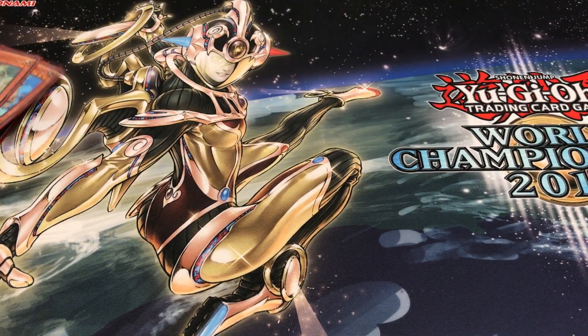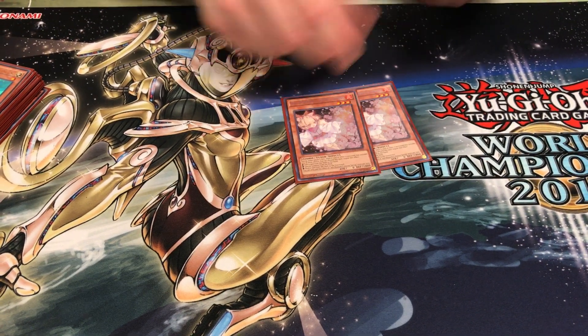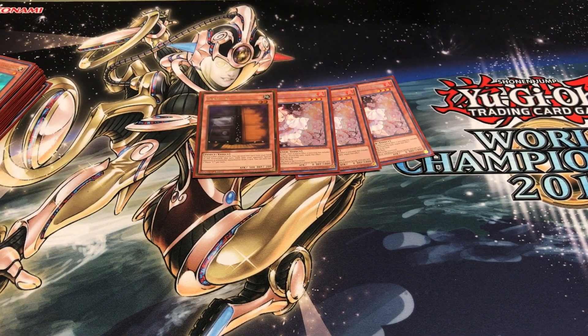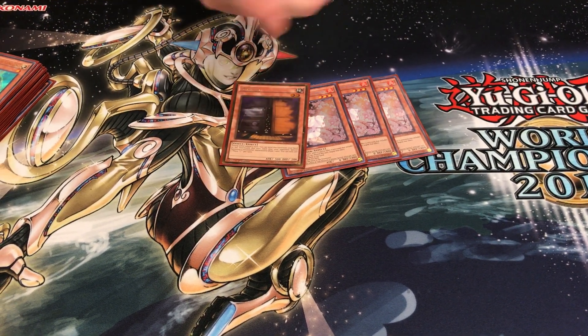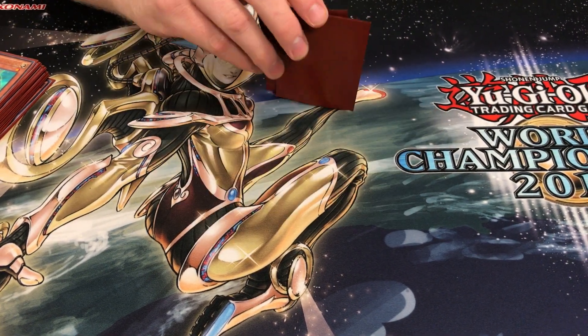Everything was solid. You always want to have something to float into with all your Denglong plays and stuff. For the hand traps, we did three Ash Blossoms and one Maxx C. Pretty standard. I think Ash Blossom is the GOAT — the best hand trap in the game, better than Ghost Ogre for sure. It kind of stops everything that Ghost Ogre stops, plus more. It stops Desires and stuff, which is nice.